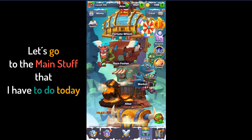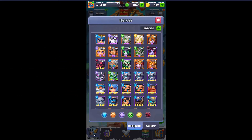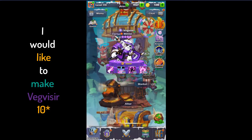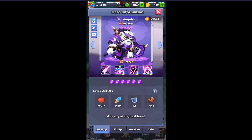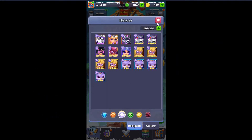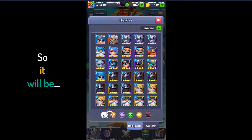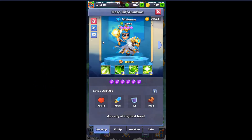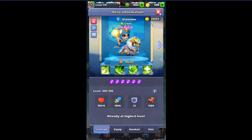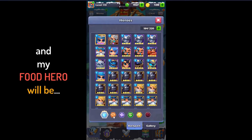Now let's go to the main stuff. Today I need to make a 10-star here. I would like to make a 10-star but I don't have the copies which I need. So it will be Vivienne, and I will go and buy her.